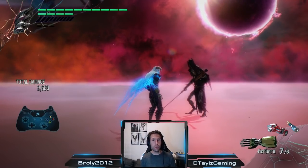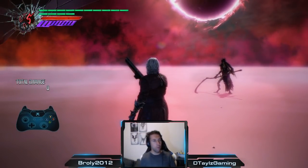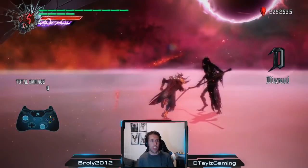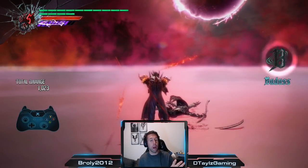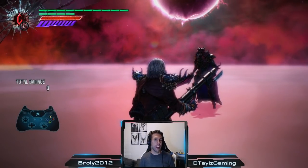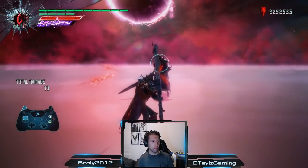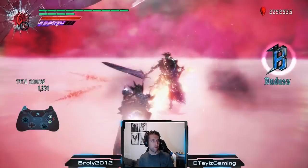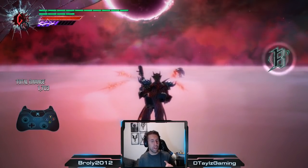That more or less wraps up Nero. Let's move on to Dante. When you think of a nuke for Dante, probably the first thing that comes to mind is Real Impact with Balrog. Unlike Nero, almost every move that Dante does while in DT is going to do more damage. Real Impact comes in at about 1,000, which is not bad. But Cascade with Double Kalina Ann actually stacks up at 1,700 damage — pretty freaking sexy.